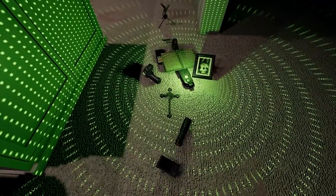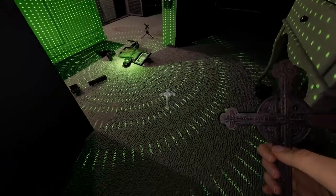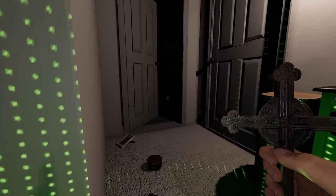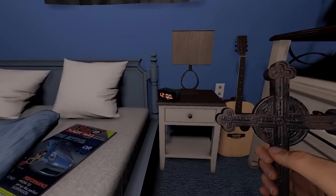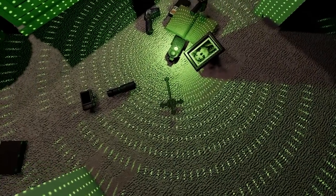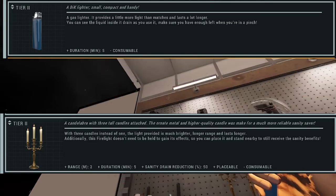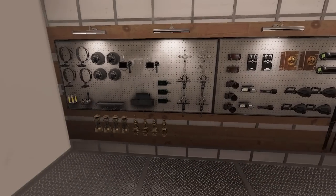I believe I've showcased all tier two equipment. I didn't show the crucifix getting used but it's straightforward - put it down near where the ghost could hunt. Press and hold F to place it and the bubble shows the coverage area, so make sure it covers the ghost's roaming area. The crucifix has two uses so once it burns twice it's no good. Here's the tier two lighter as well. Let's move on to tier three equipment.